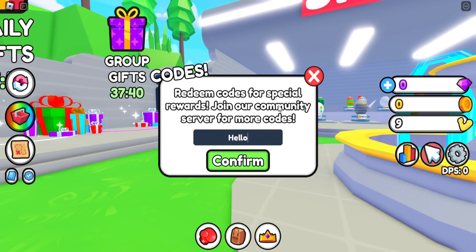The first code is 'HelloWorld' with a capital H and a capital W — Hello World — and we get 15,000 coins to start things off. The next code is 'Boxer' with a capital B, all lowercase otherwise, and that gives us another 15,000 coins, so we're up to 30k.